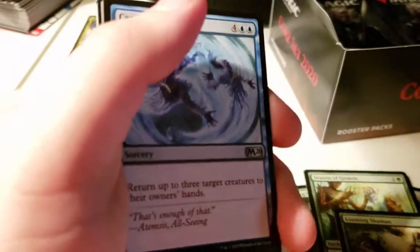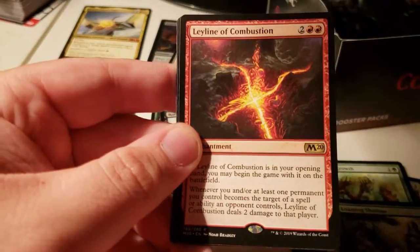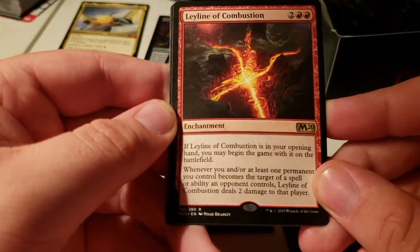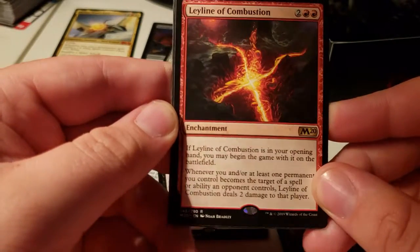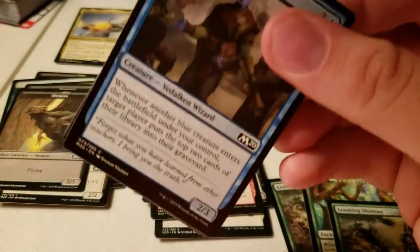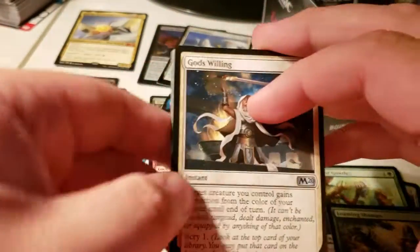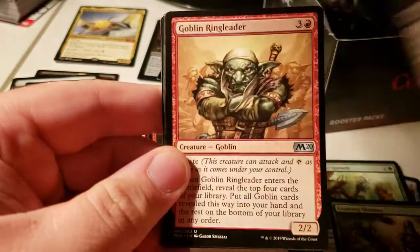Here's one in black. I'm really happy they reprinted that. Herald of the Sun, Bloodthirsty Aerialist, and Leyline of Combustion: whenever you and at least one permanent you control becomes a target of a spell or ability an opponent controls, it deals two damage to that player. That would be pretty decent in Mono Red. It's kind of clunky, but at the same time — they remove one of your aggro creatures, they take two; they target you, make you discard, they take two.